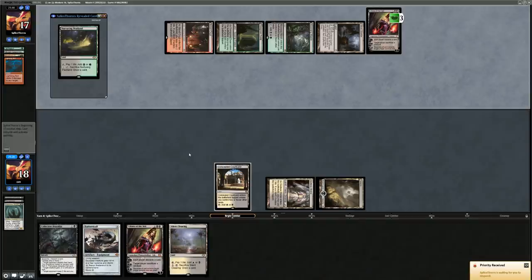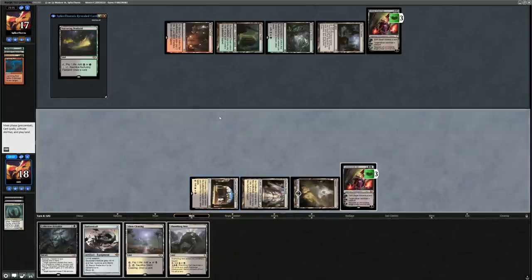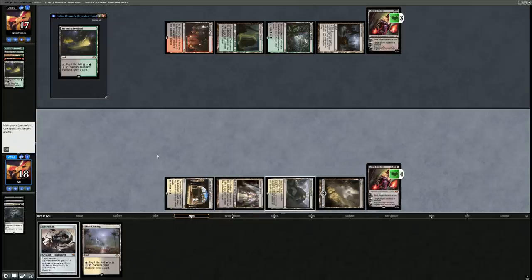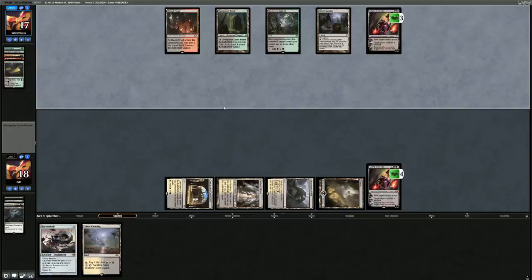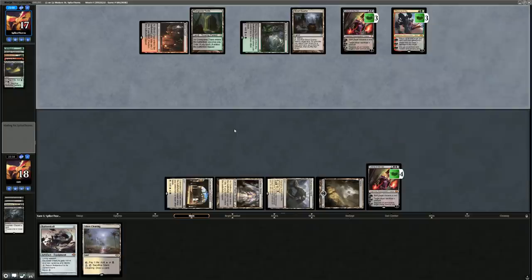Lightning Bolt takes care of our Sculler and they play Liliana. I discard Collective Brutality to Liliana's plus ability and play Shambling Vent. I play my own Liliana and plus, discarding Brutality. The opponent top decks Ghost Quarter which deals with Shambling Vent. There's a Ral, Izzet Viceroy which can return Peatlands to draw more cards and plays well alongside Liliana, so I discard Silent Clearing hoping to stick a Batterskull — I need to find the land to cast it.